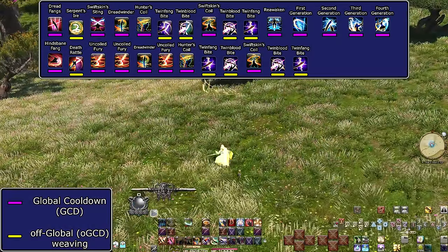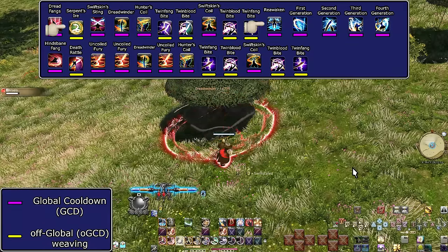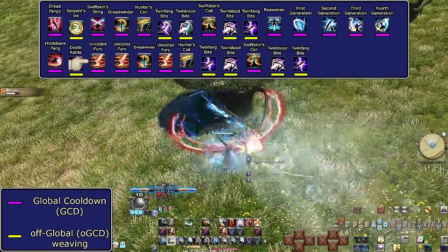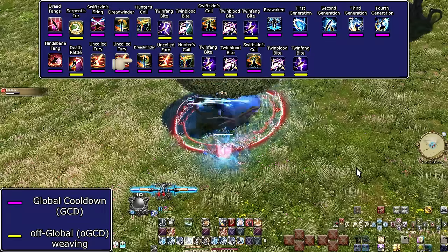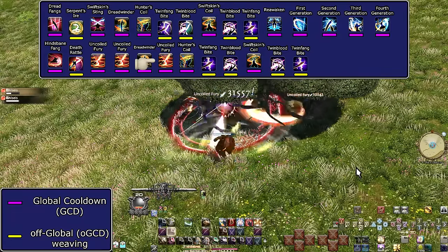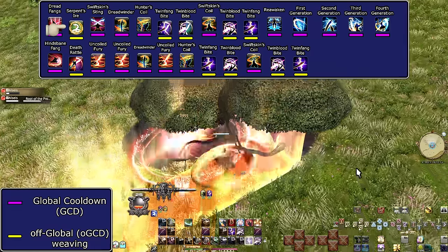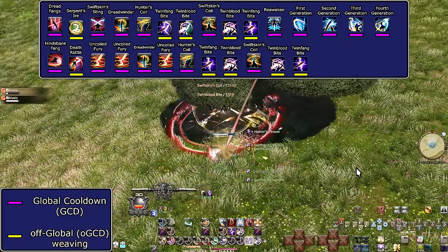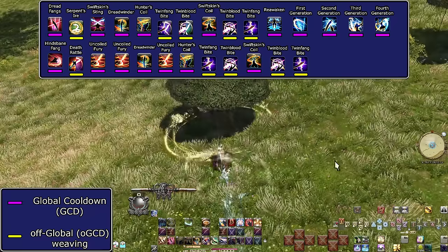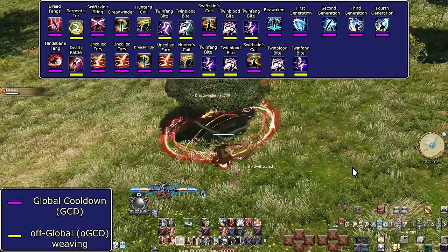The level 90 opener changes: after the first Dreadwinder finishes, get right into Reawaken, then use both Uncoiled Furies. Most party buffs will wear off after these, so get your strongest hits in. Then comes the second Dreadwinder. Spend all Rattling Coil before your next Serpent's Ire to avoid overcapping. It might feel like a lot to manage, but it keeps consistently busy without overwhelming. Keep spending your resources and you'll come out fine.